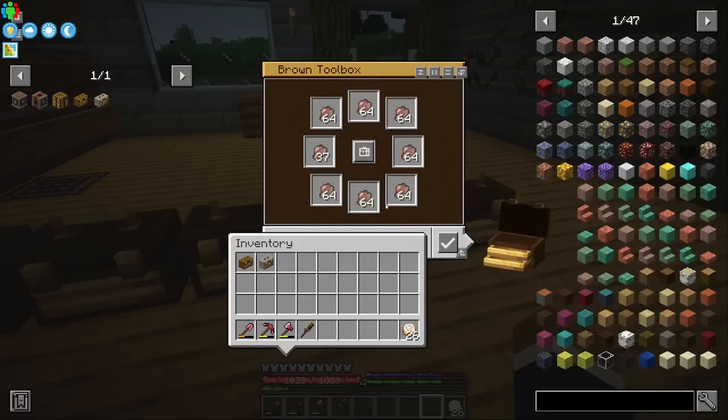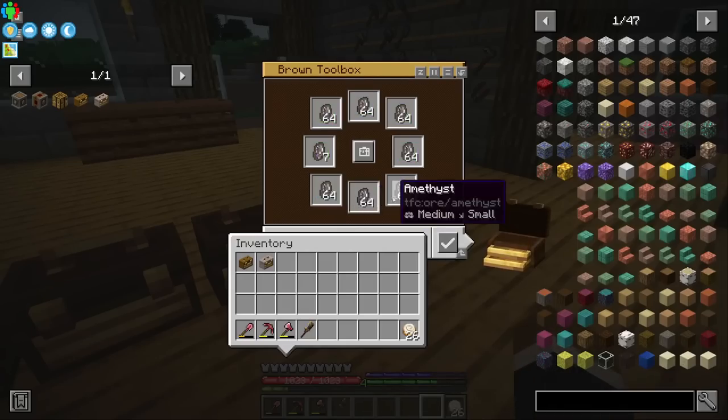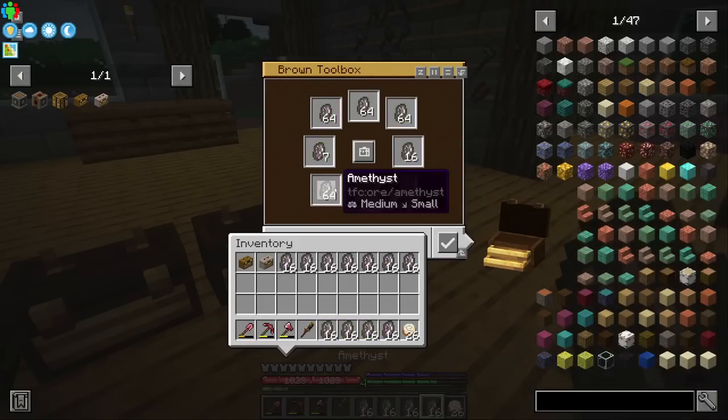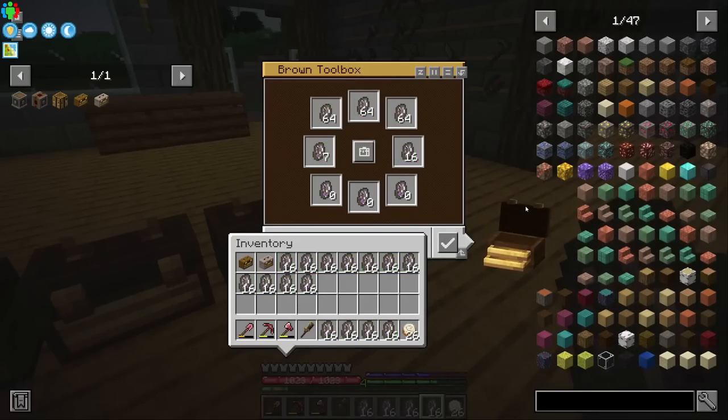Easily over 2,000 glowstone dust — that'll last a while for everlasting torches. We should be good on this for a while and don't need to make the blue steel lamps anymore. And then of course so much kaolinite — almost 500 kaolinite now. Time to actually use the automatic quern, but it will actually run out of handstone durability. Didn't think we'd get so much of that stuff.